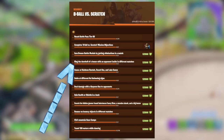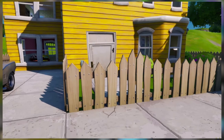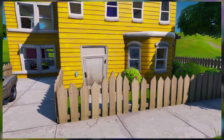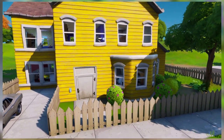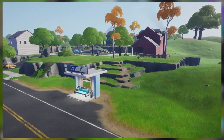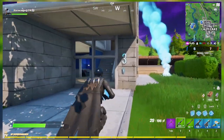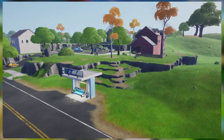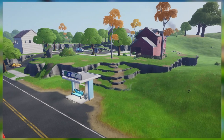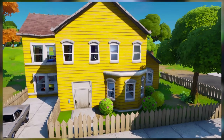The second challenge is to ring the doorbell of a house with an opponent inside in 3 different matches. Doorbells can be found by the front door of most houses at named locations. I recommend landing at the closest named location with conventional housing to where the battle bus flies over, then heading to the front door and ringing the doorbell of a house you saw someone else land in. Afterwards, just do this 2 more times. As long as you're completing this at hot drops in the early game where players are going to be in just about any house, you shouldn't have too much trouble.